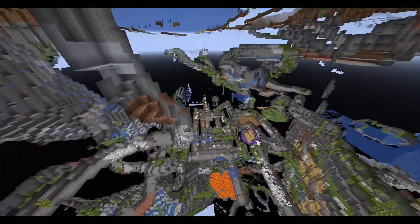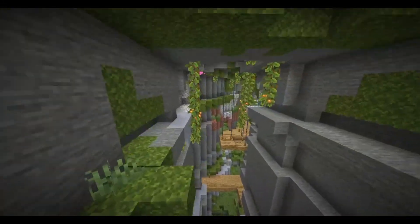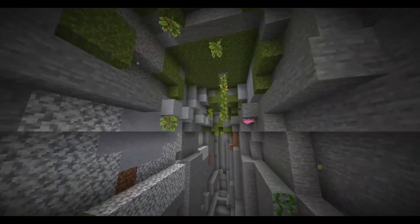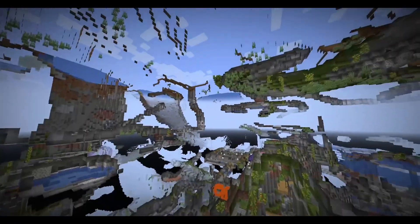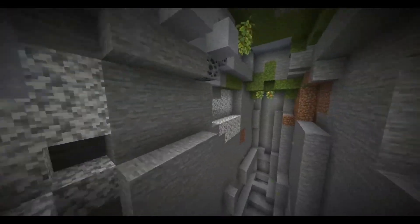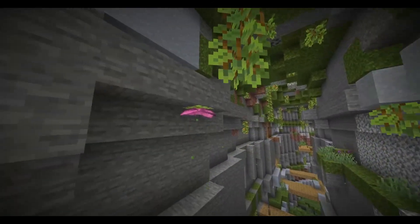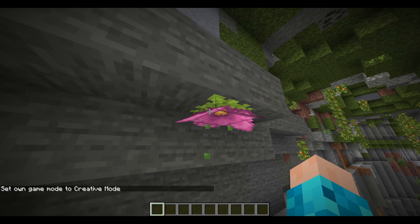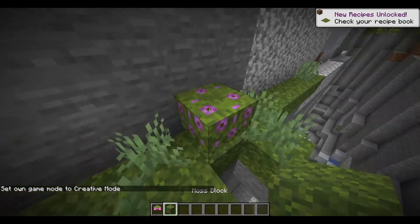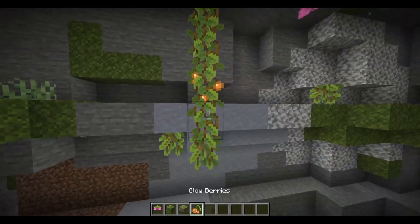Welcome to the Lush Caves! In this snapshot, the Lush Caves will not generate with the normal world — the way I generated this is using single biome generation. This is what the Lush Caves looks like. There's some moss, these are the glowberry vines. We have spore blossoms here, the moss block, the azalea bush, the flowering azalea, and of course the glowberries.